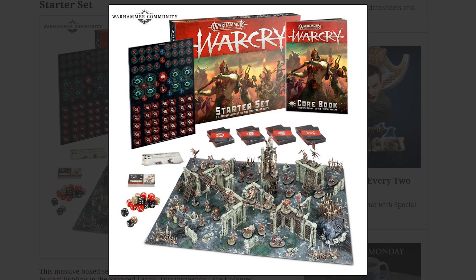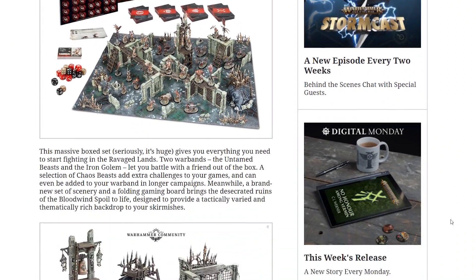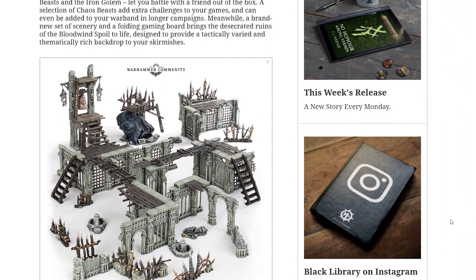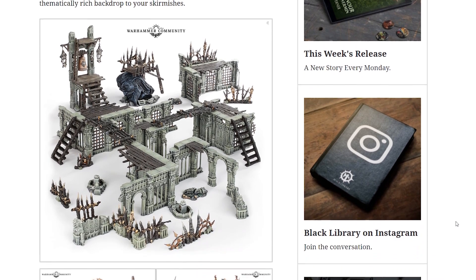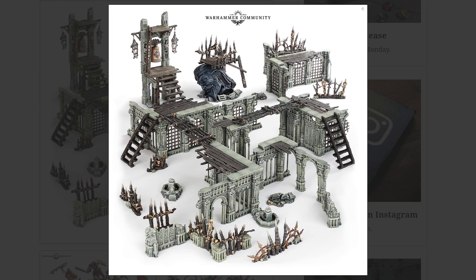And when you get a look at the scenery properly by itself — massive box set, it really is. Two warbands: the Untamed Beasts and the Iron Golems. And you get a bunch of Chaos Beasts. Look at this scenery — look how nice that is. That's nice scenery, I really like the look of that.